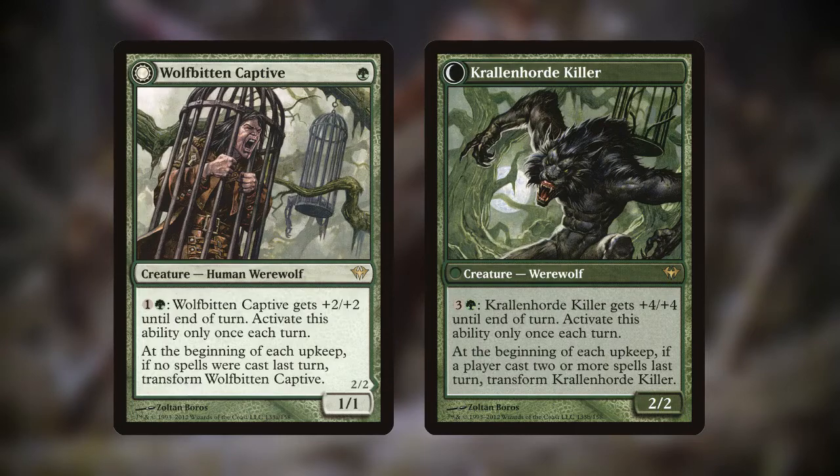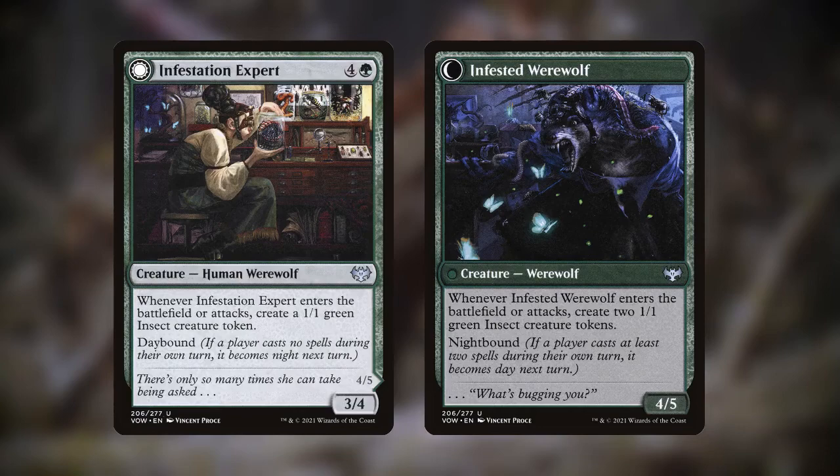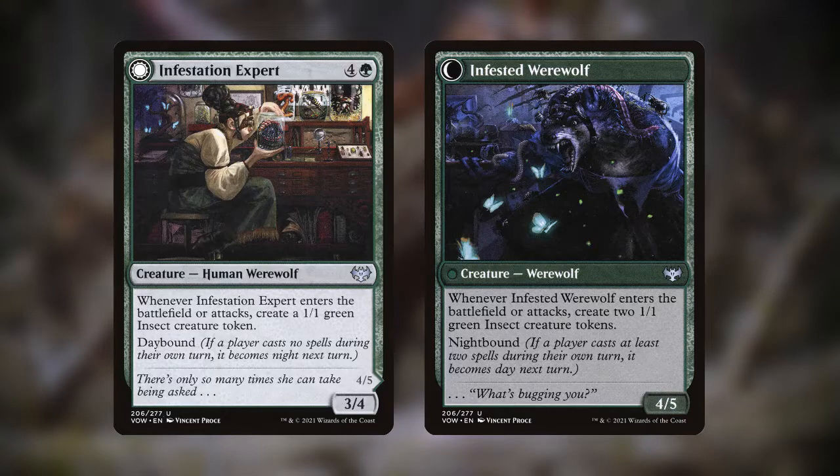Then, if players cast two or more spells, Kralin Horde Killer turns back into Wolfbidden Captive. The newest set of werewolves behaves mostly the same, with a keyword instead — daybound and nightbound — which is basically just keywording this old ability. The key difference between daybound werewolves and the old ones is that daybound werewolves only turn back if the same player casts two spells, as opposed to triggered werewolves turning back if two spells were cast at all.